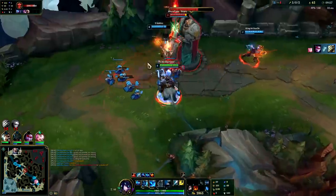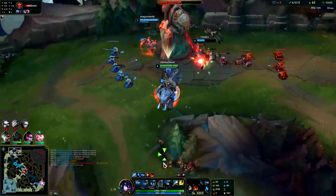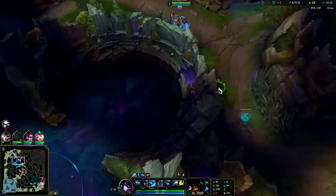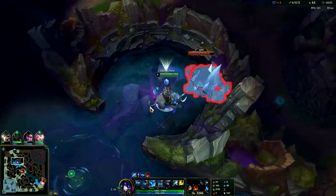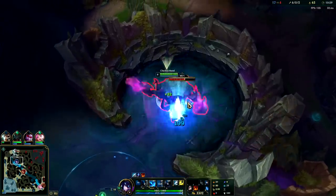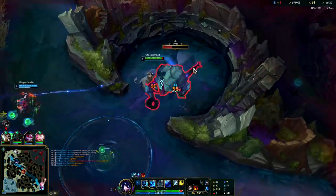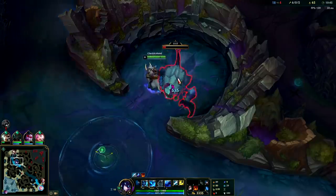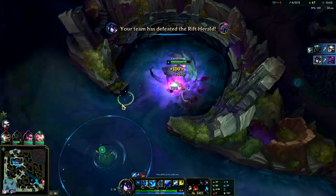Max Q second. Walk up, hit with Q, auto attack, W — we're just tempoing this game. I don't need to stay for turret plates since the turret gets more armor and magic resist with more people nearby anyway — it won't go faster with me since I have such low on-hit damage to turrets. Instead it's better to go for Herald. With Herald you only need one person — any champion in the game can solo Herald when it spawns. The only reason to bring a second person is if you're worried about getting collapsed on.